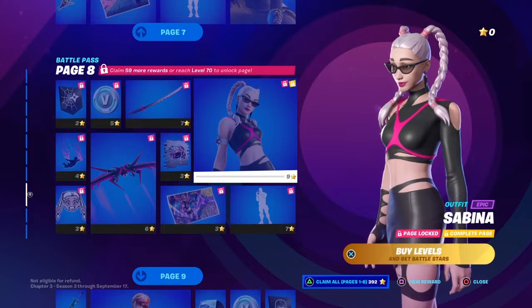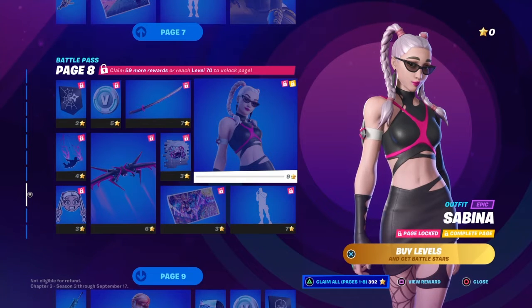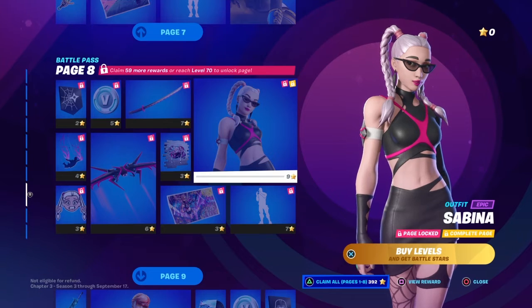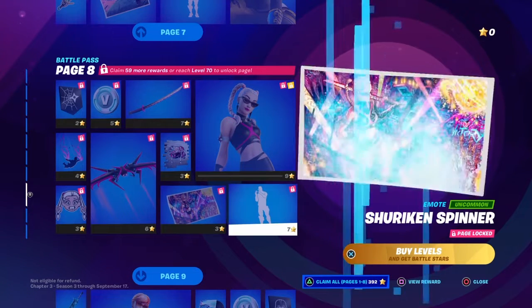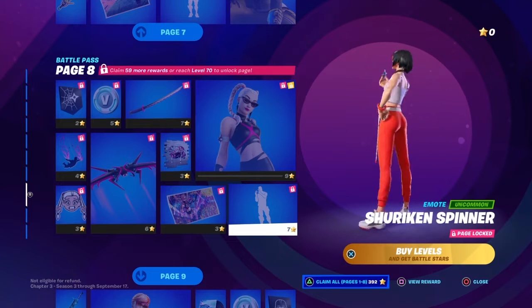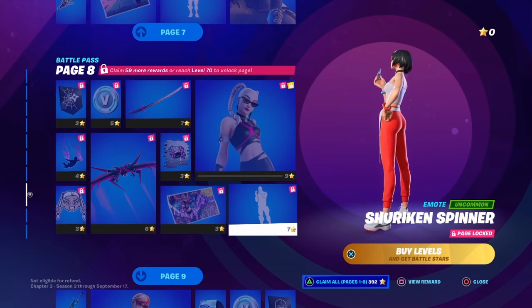Sabina. That looks like Harley Quinn. It's like, you make the hair reddish, and then yeah, you got Harley Quinn basically. Shuriken's Spinner — it's like a Fidget Spinner, but a little more deadly.